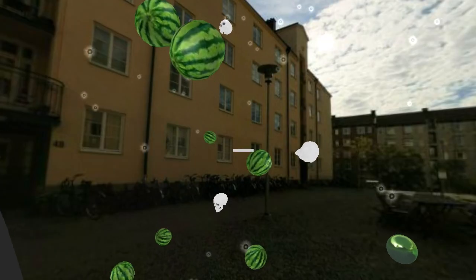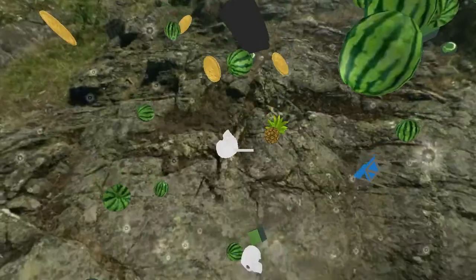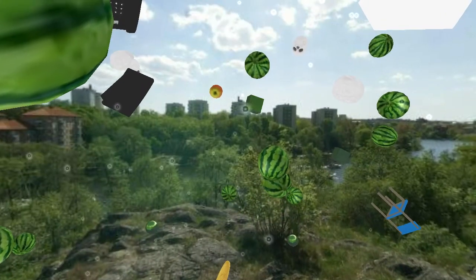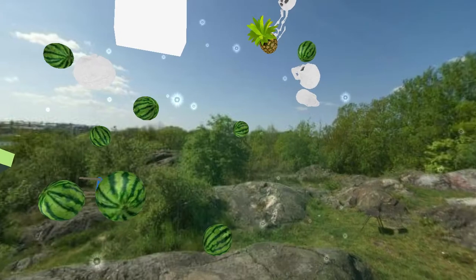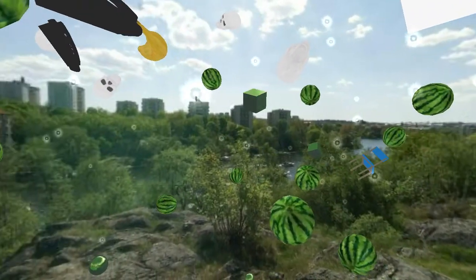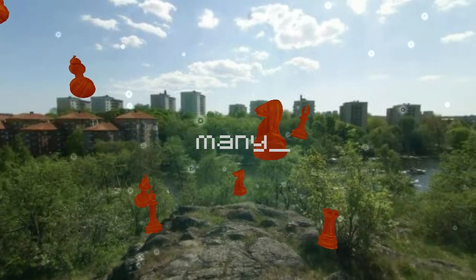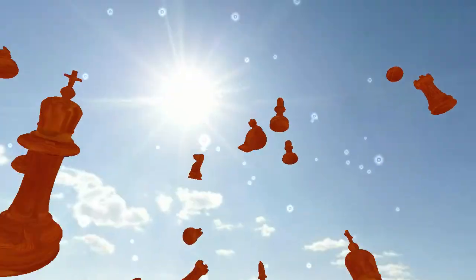Sometimes it feels like I'm playing a game of GeoGuessr trying to figure out where exactly these pictures were taken for the skyboxes. If you want to play some chess in the sky you can add some chess pieces — I do believe the chess pieces available are the pawn, rook, bishop, knight, king, and queen.